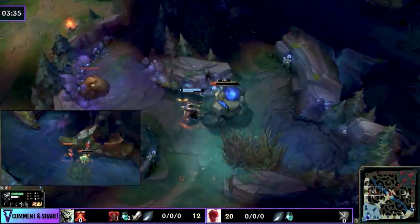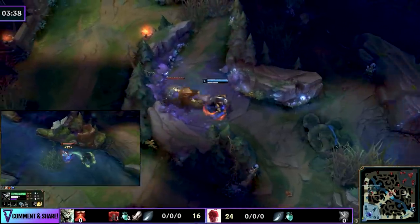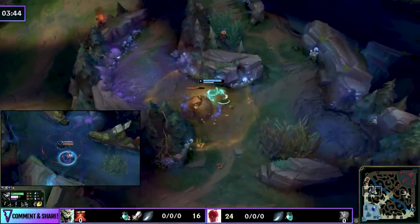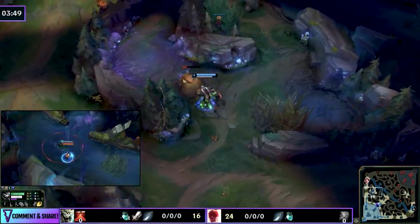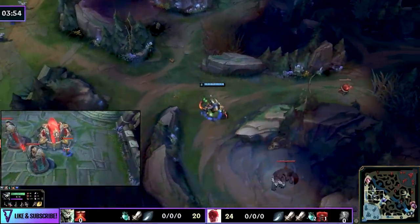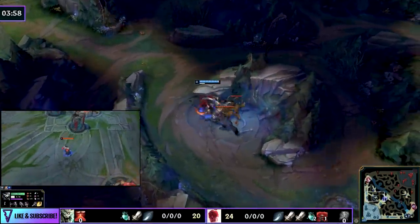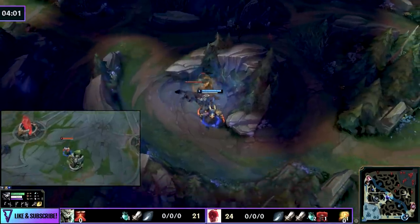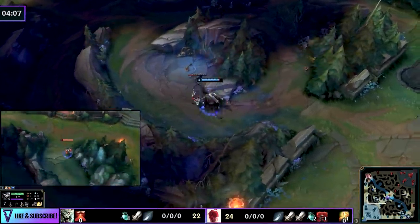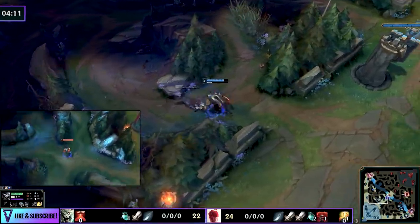As Rengar, it's important to track the enemy jungler well — you don't want to be counter-jungled, and you want to be able to make the first play, stacking your Bone Tooth Necklace and building item leads. This is all because of the value of Tiamat for fast clearing and your ability to do dragons early. His early invade gave him tracking information on Lee Sin, so he clears the whole blue side and moves down to the crab.